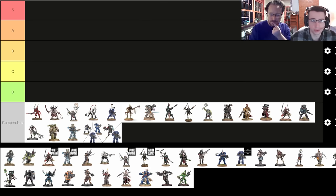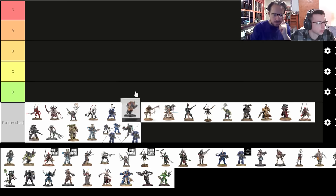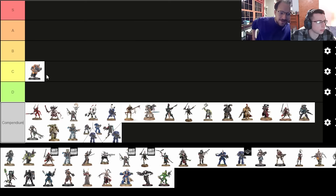Those are really good criteria for analyzing the power level of factions. Let's start with the Hearthken Salvagers — we were just playing them yesterday. I see you've thrown them into C tier; that's just where they're parked right now. I think you're reading my mind.